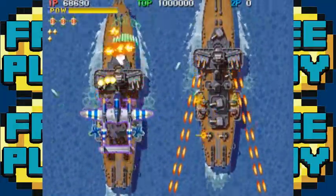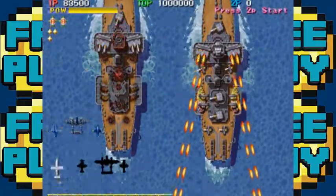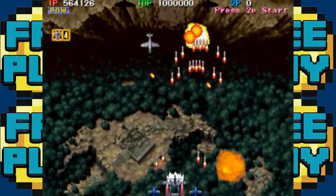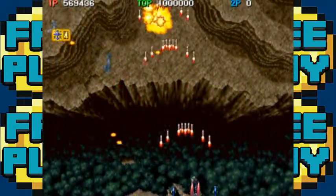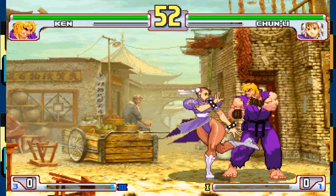The main draw of this game is the graphics, which are pretty stellar for the CPS2, which came out in 1993. The CPS2, or Capcom Play System 2, was the workhorse on which most of the best games came out for the arcade in the 90s. Not to say that every game on it was a gem, but it performed admirably until 2001 when it was finally replaced by the CPS3.